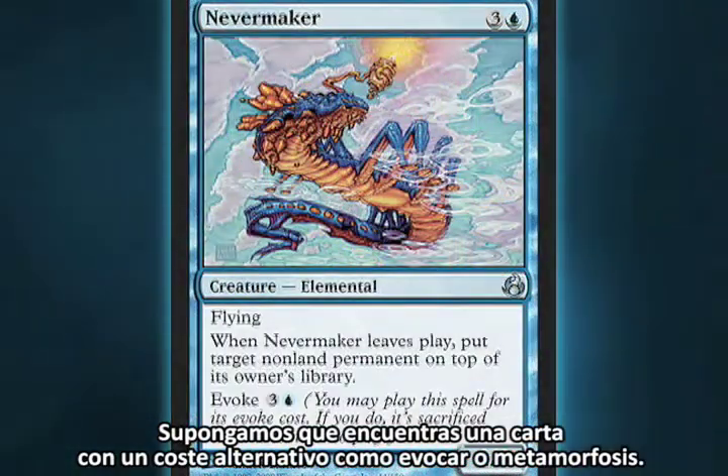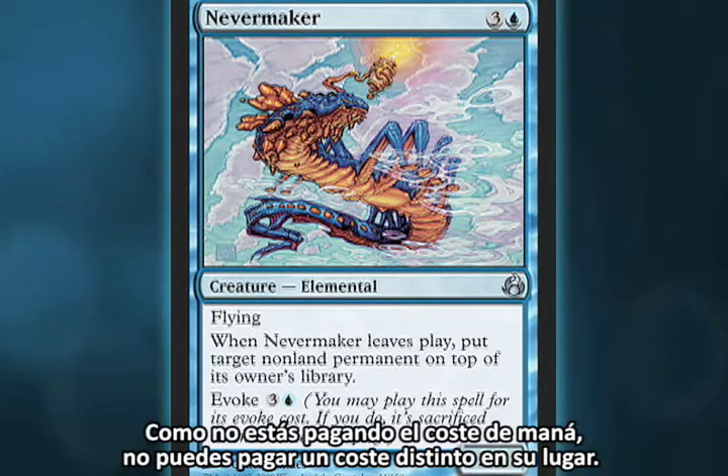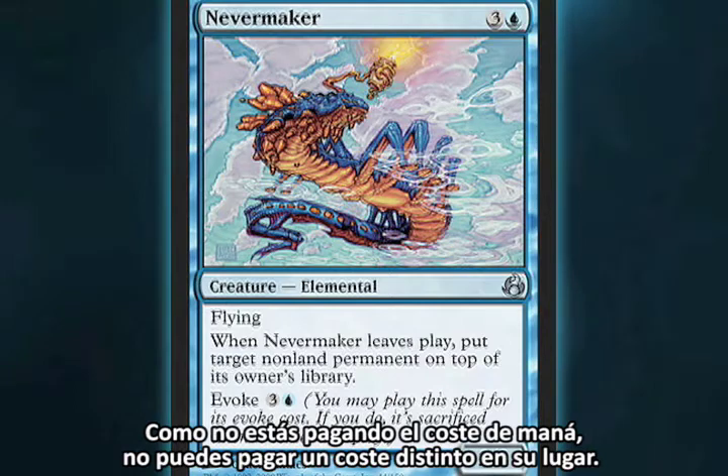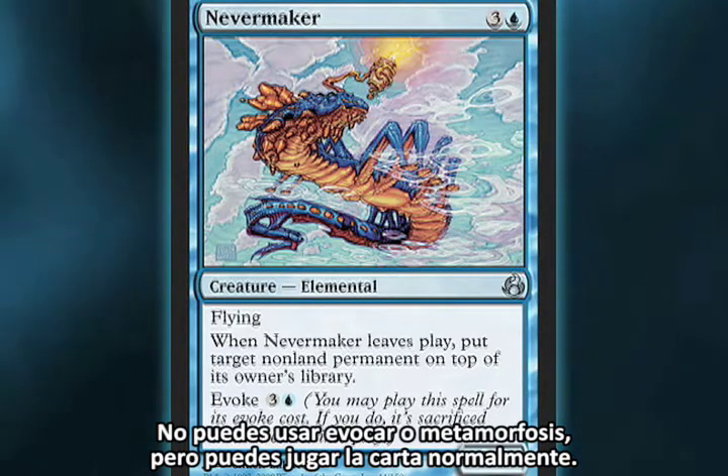If you find a card with an alternative cost like Evoke or Morph, since you're not paying the mana cost, you don't get to pay a different cost instead. You can't use Evoke or Morph, but you can play the card you find normally.